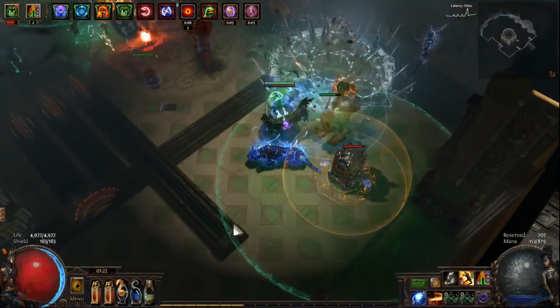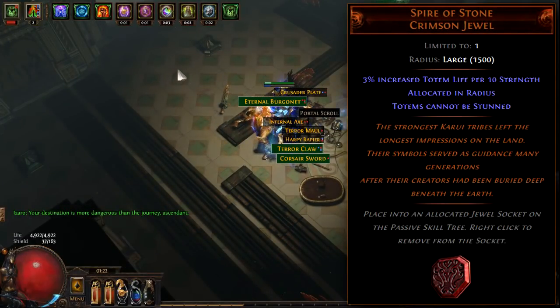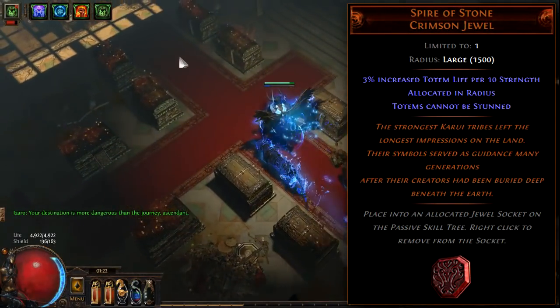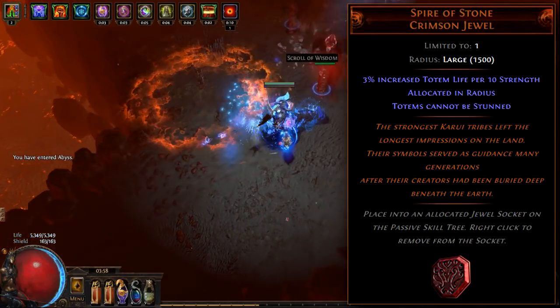The only other required unique for this build is the Spire of Stone Jewel. This is pretty much a no-brainer in any totem build to prevent your totems from being stunned.